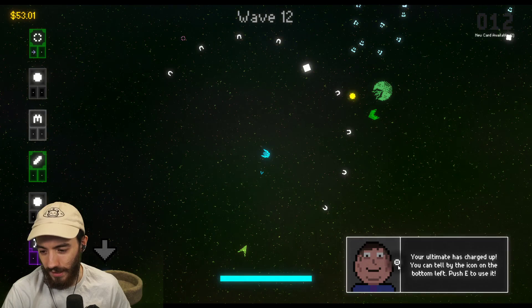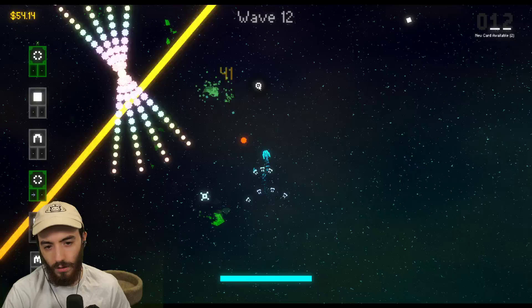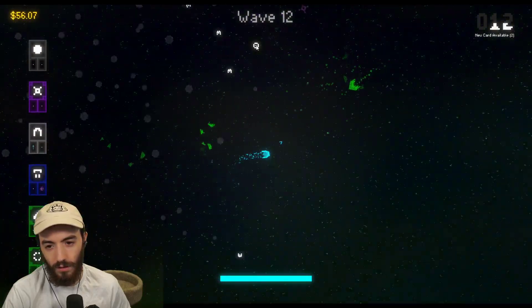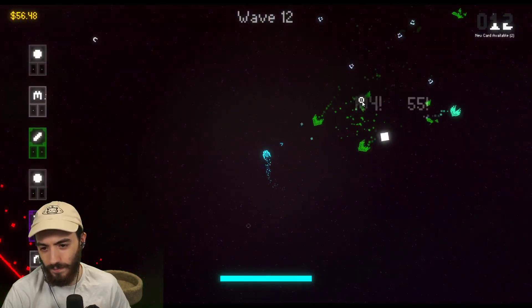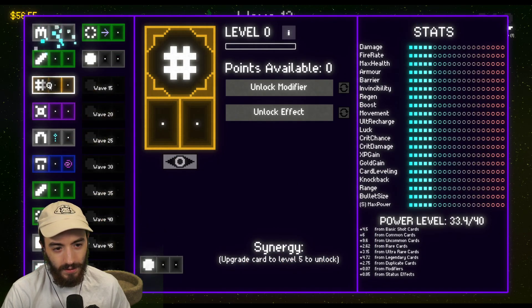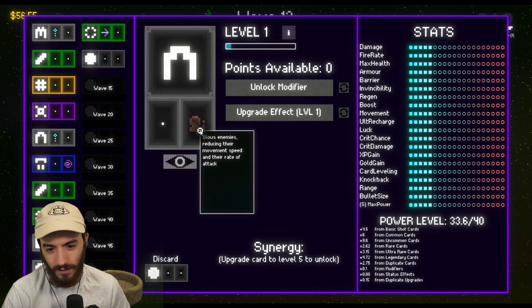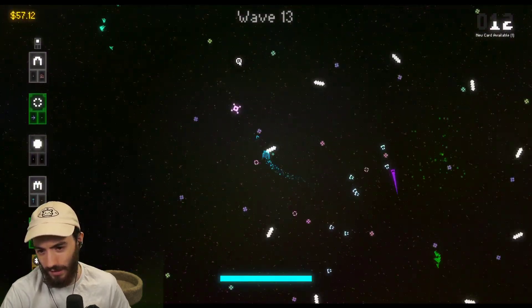The ultimate has charged up — push E to use it. Oh, that is quite strong! We got a legendary! We're taking that. Modify bullets to travel further, and we'll get an effect — reducing enemies' movement. Now we've got tons of bullets.